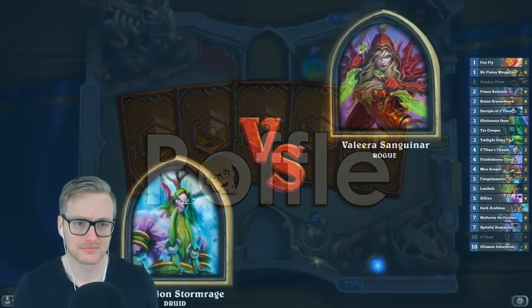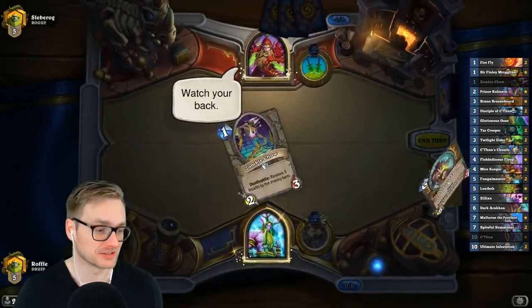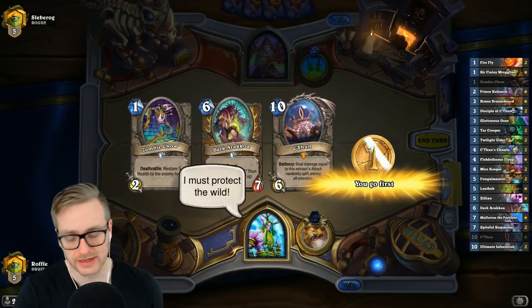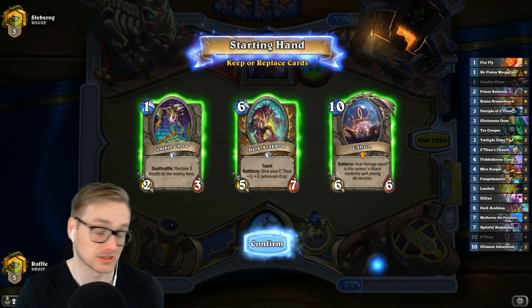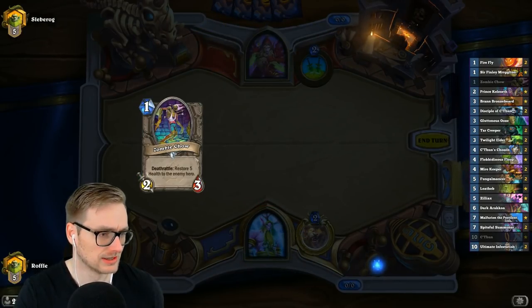Watch this! Malfurion versus Valera — that did, in fact, escalate quickly. It turns out a 4-4 and a 12-12 on turn 7, or actually 6, is pretty difficult to deal with. So that worked out well for us.